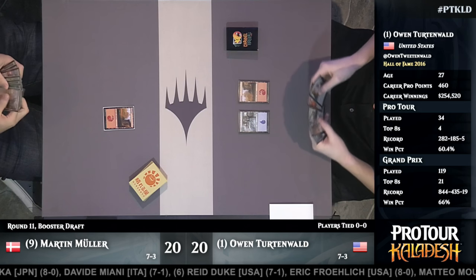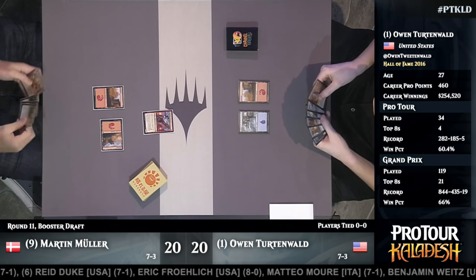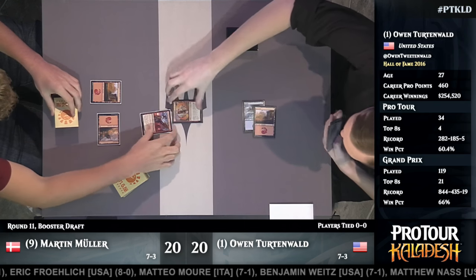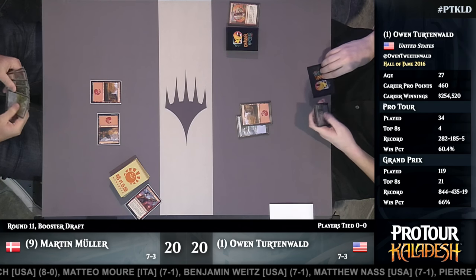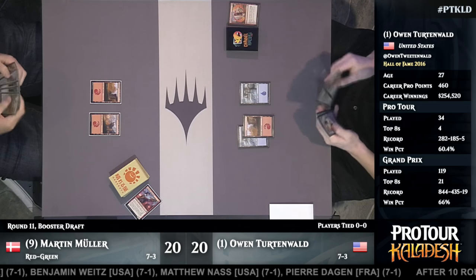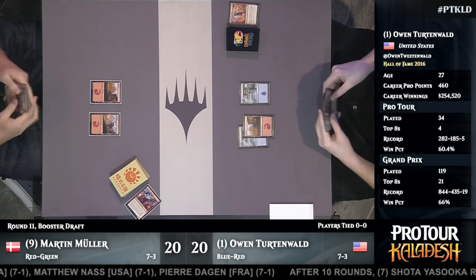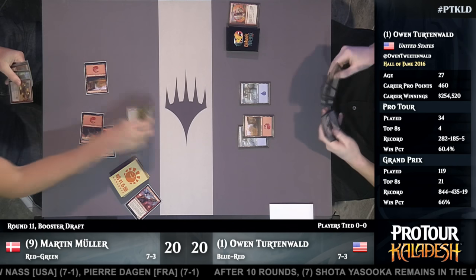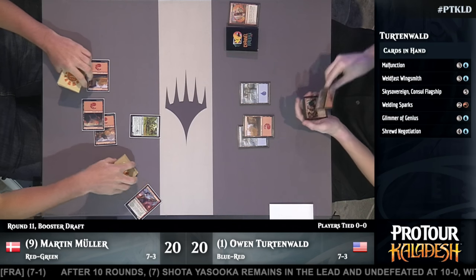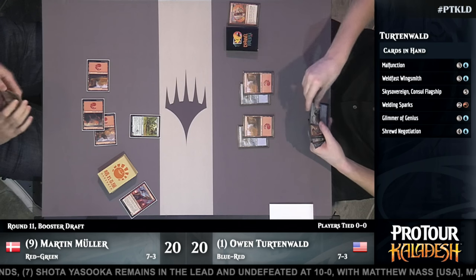Owen Turtenwald is starting things off in red-blue. It's actually red-green from Martin Muller, who's a little slow off the uptake with his first play of the game. Ideally you want that Inventor's Apprentice on turn one, but it immediately falls to Chandra's Pyrohelix — with no artifact in play it's just a 1/2. There are some stumbles on mana for Muller. Owen's deck isn't super aggressive but has a lot of power at the top end. Cultivator's Caravan from Muller will help with the mana issues.